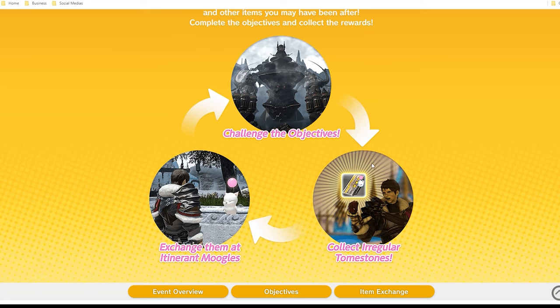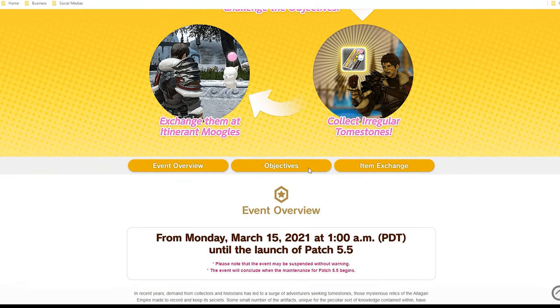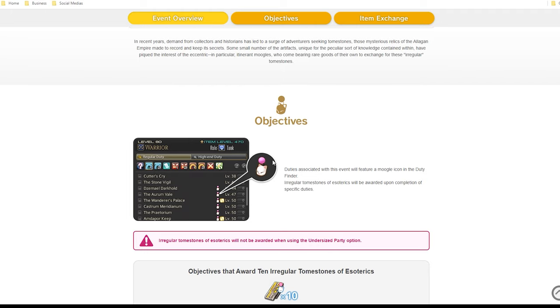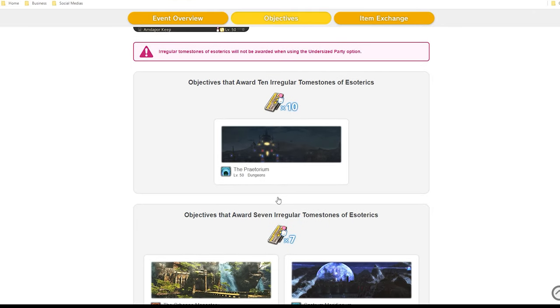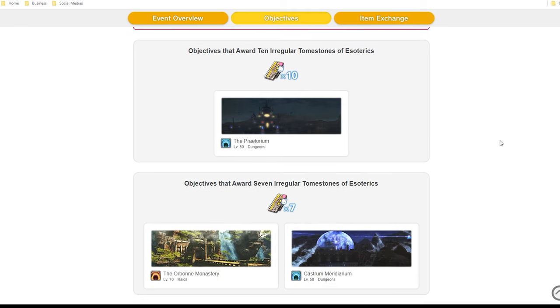You can start the quest in Limsa, Gridania, or Ul'dah. Of course this will be far easier with a group, but solo can still make it worth it if you come up with a plan of attack. We will be collecting irregular tombstones via specific dungeon completions and PVP. The duties will have a Moogle with a pom-pom icon indicating which ones will give you the irregular tombstones.